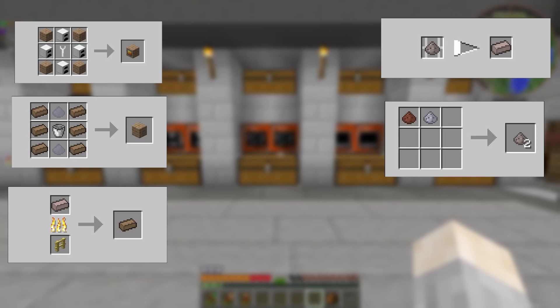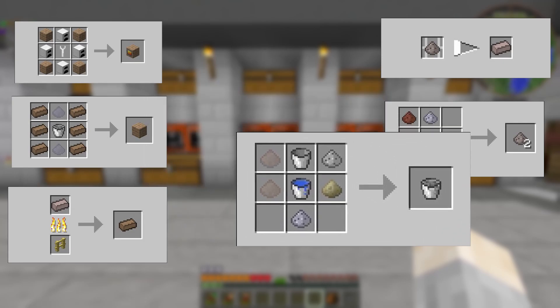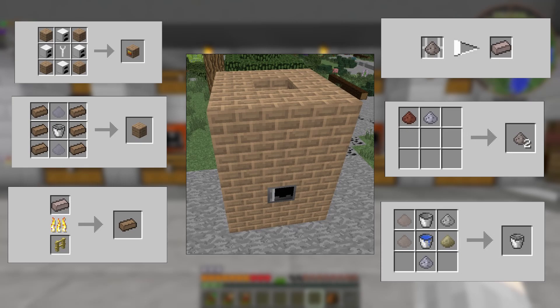Returning to the fire brick block, it needs a concrete bucket per block, and to make that you need calcite dust, stone dust, quartz sand, clay dust, and a water bucket. Thirty-six blocks and one controller made into a structure like this is a brick blast furnace.